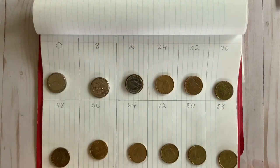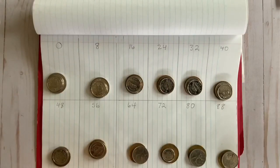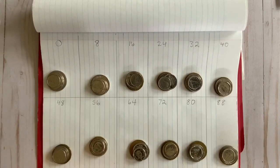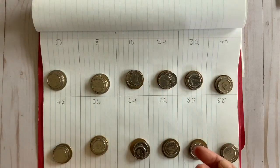Next I'm going to place four different coins in each bank like this. It's okay if the type of coins in each bank don't match perfectly, and remember you can always make some paper money if you don't have coins. Now we're ready to play.